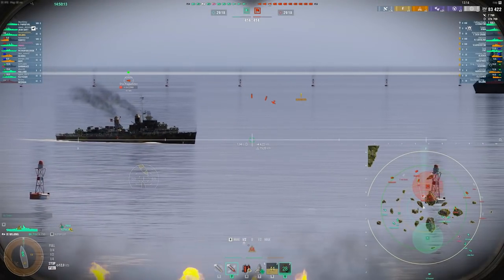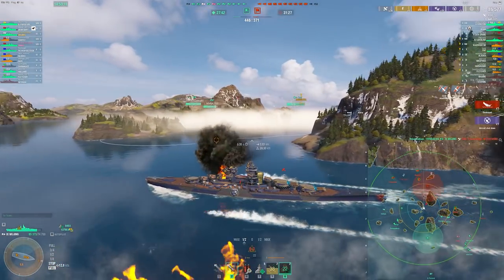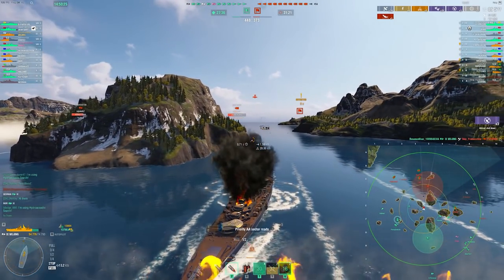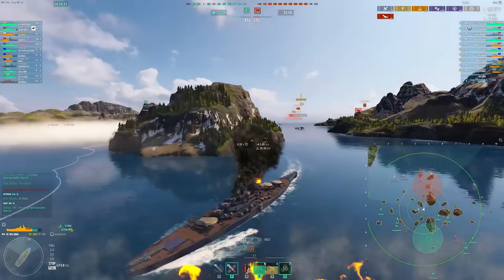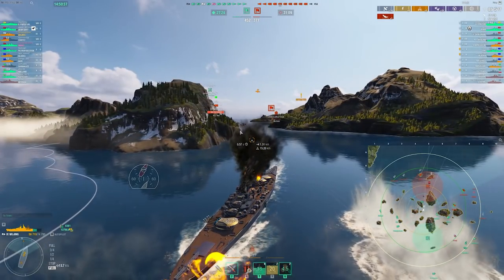Speed boost is saving our life here, which is really nice. Because speed boost is so nice for these stop-go situations where you need to dodge torpedoes or get behind cover quickly. The AA on this ship isn't bad, but it's a Lexington — it's a whole tier lower than me, so we should be doing okay against it. But it's nothing really that special to write home about.